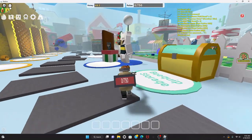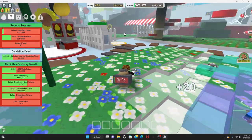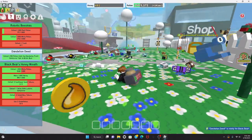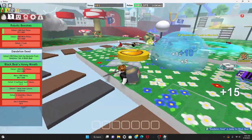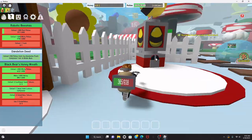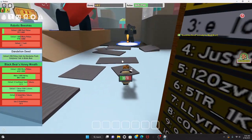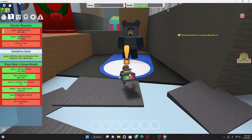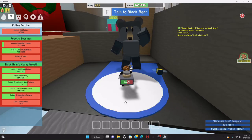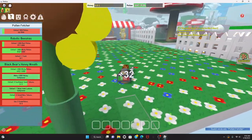Better get to work on this Black Bear quest — shouldn't take long because I collect pollen so fast with this star in the field and a pro player nearby helping. Gotta go turn the quest in. How much is a new egg? 1,000 honey. We'll probably focus on getting that before the rake. Black Bear, here's your quest — 400 honey, not bad. Next: 500 pollen.